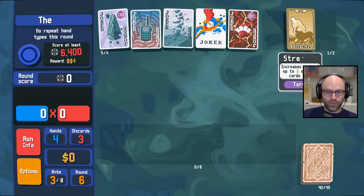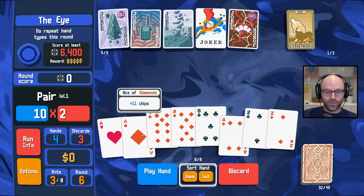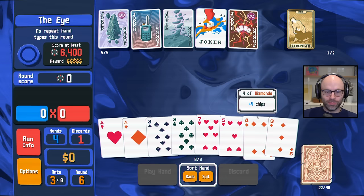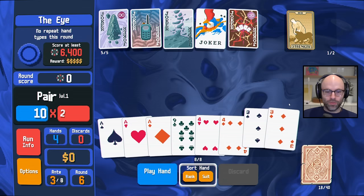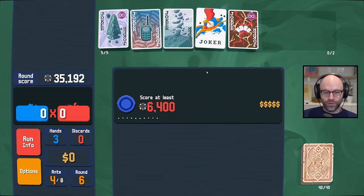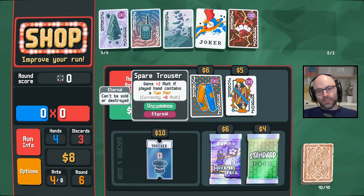I think the Strength card allows us to possibly get a four of a kind — fours or tens. But we might be fishing for something a little bit too precious. No repeat hand types are allowed either, and we have no spades, so that seems obviously horrible. We got exactly what I was looking for and I feel like a genius. I really don't feel like ten-four is good enough to build around — like plus four mult on a 10 or a four. Maybe if it was plus 10 mult you could start to talk about it.